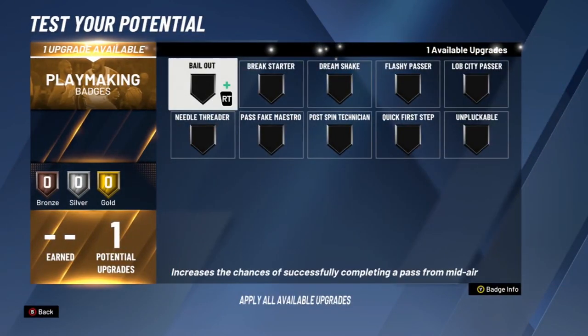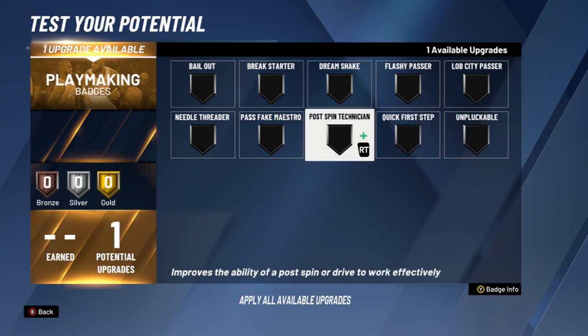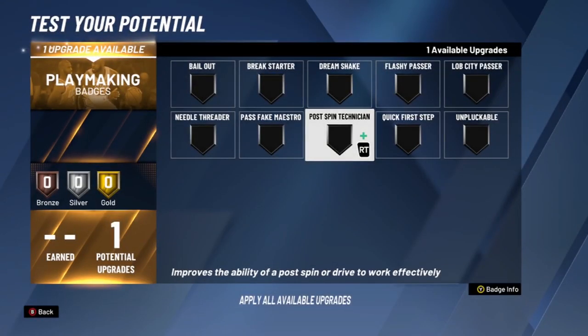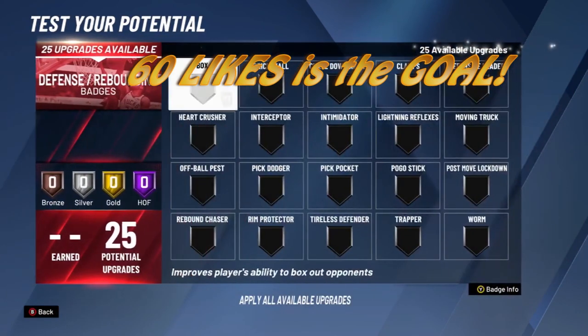For playmaking, a lot of the badges for big men feel broken — Break Starter, Bailout, Unpluckable all feel off. The badge that gives you the most help is Post Spin Technician: attempting post spins or drives results in more effective moves and less of a chance to be stripped. Even on bronze it helps you avoid getting stripped under the basket during post moves. Shaq is a goat who does post moves, so I'm going with Post Spin Technician.